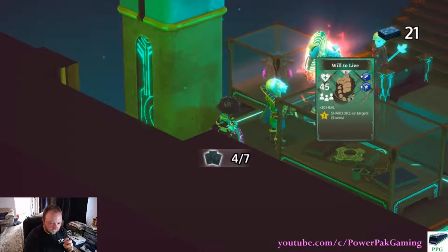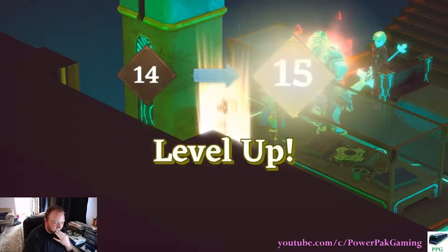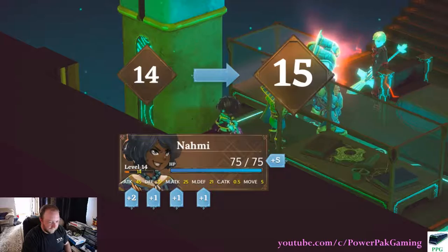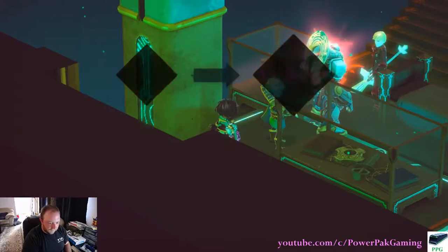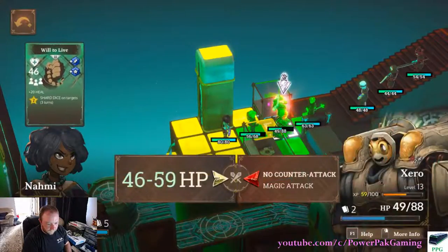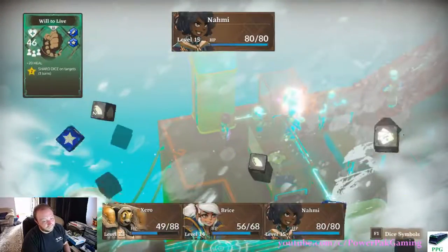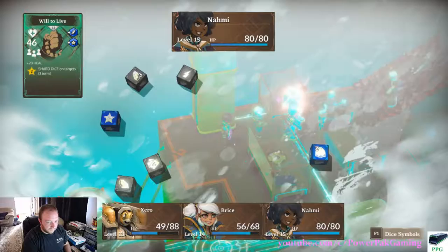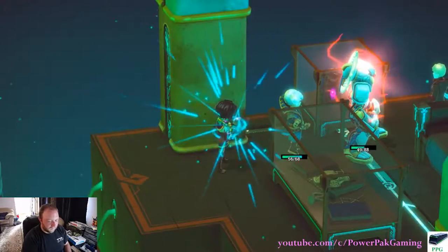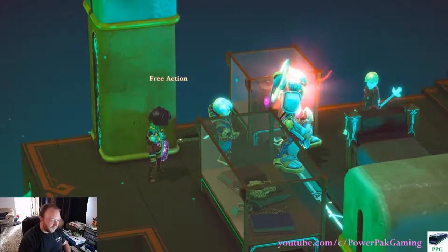I just heal again. And she levels up to fifteen — no new cards. I just heal again because two people still need it. This is what's kind of broken about extra actions — I can sit here and heal, heal, heal, heal, free action, draw a card.